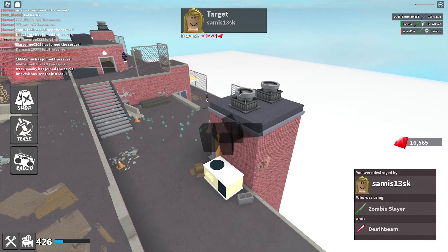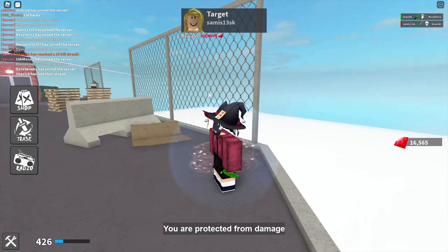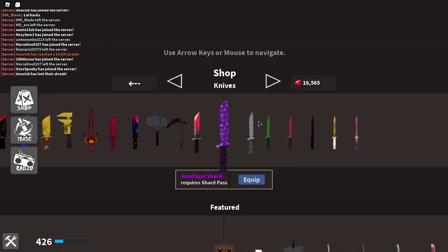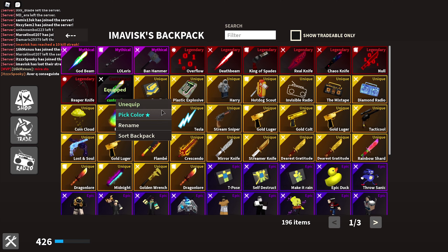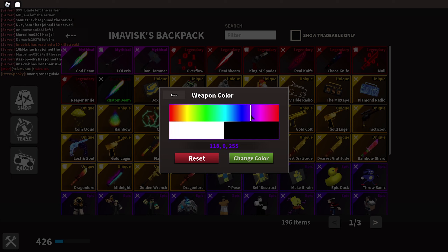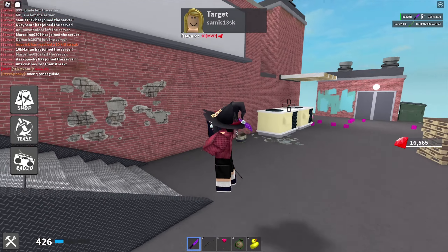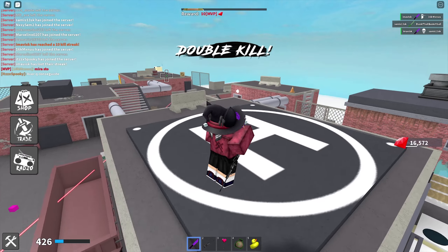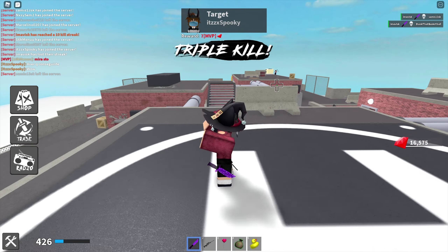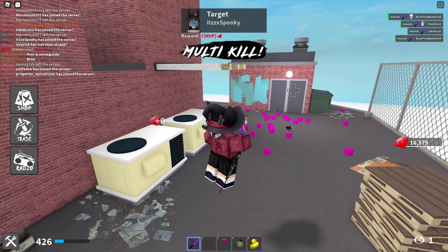Let's switch to the Amethyst Shard knife and switch the Custom Beam to a purple color — I think that might be quite cool. There we go, we have our Amethyst Shard and it looks pretty nice. We got another kill right there — knife spam is really really helpful and the combination looks great.